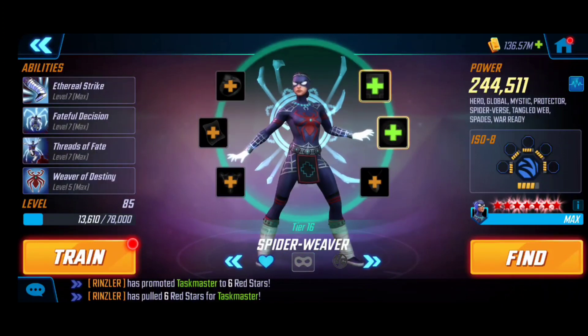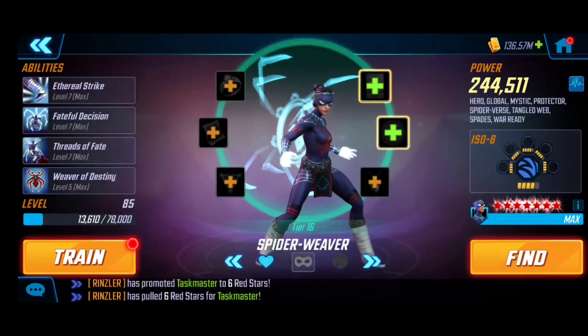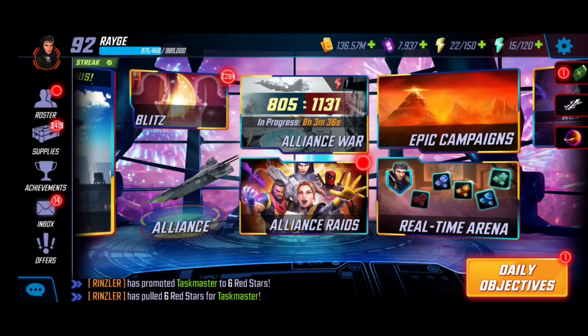I also had Spider-Weaver here — as you can see the respective upgrades — got super lucky with her because I actually ended up getting the seven red stars, so that absolutely helped in the progression. And then last but not least we got Deadpool here, standard as usual: character tier 16, level 85. I'll make sure I link my other videos so you guys can see their power levels.